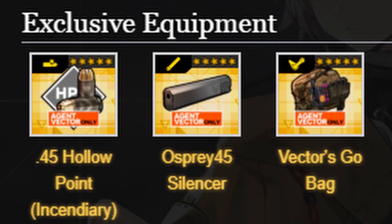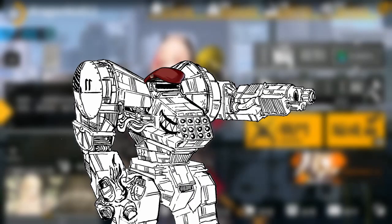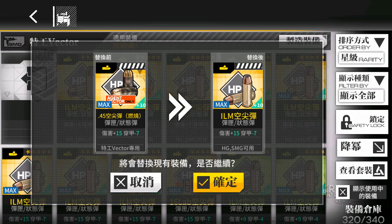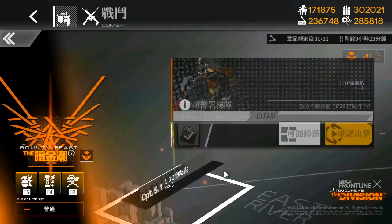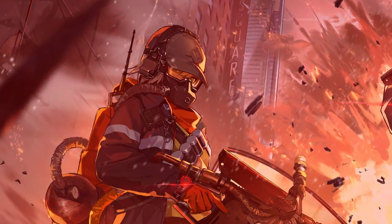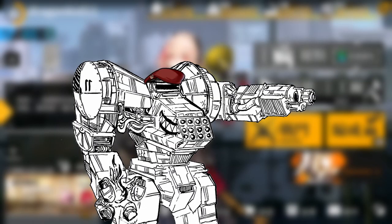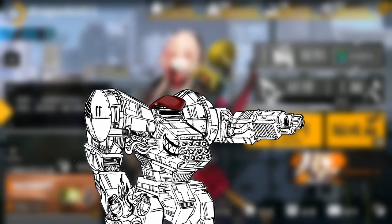Thankfully, that's where the special skill effects from Agent Vector's special equipment come in. Agent Vector has 3 special equipment, all of which can be equipped at once: the .45 Incendiary Hollow Point, which you can buy from the shop; the Osprey 45 Silencer, as a drop from fighting Boss Vector; and Vector's go-bag, as a reward for clearing a mission. I was supposed to complain about a rare drop from a rather harsh boss, but I got both Agent Vector and Agent 416's special equipment drops on the second day, after 10 runs total, so I kinda cannot complain.